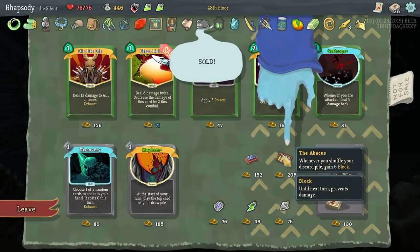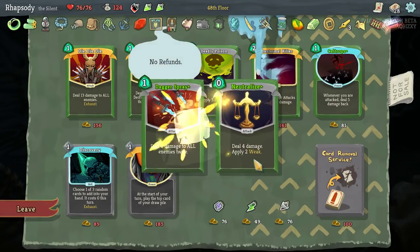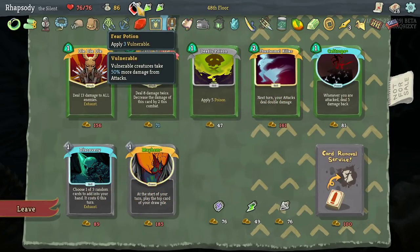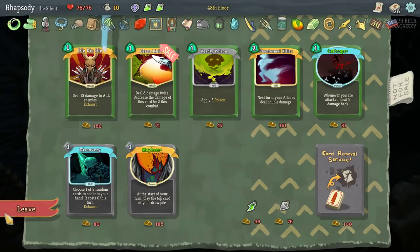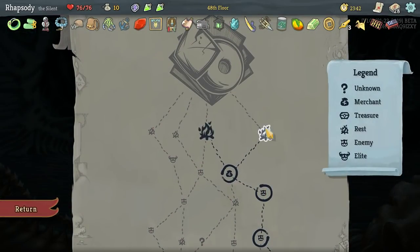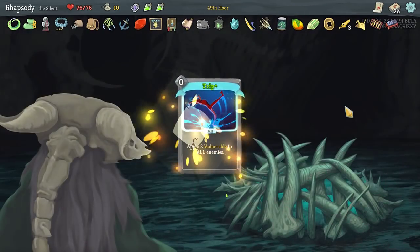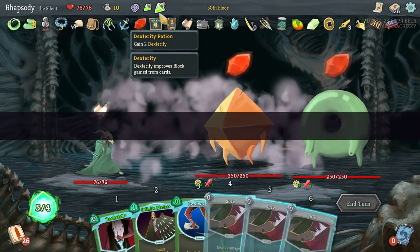We'll also take the Abacus — whenever you shuffle your deck, gain six block. We'll also take Whetstone — upon pick-up upgrade two random attacks. I'll sell this fear potion in order to take the Ghost in a Jar — gain one Intangible, so we'll only be able to take one damage from attacks on that turn. This is going to be a really, really, really good fight.